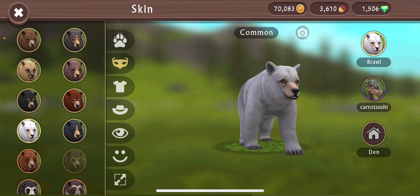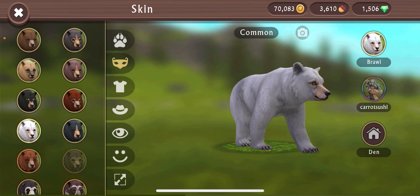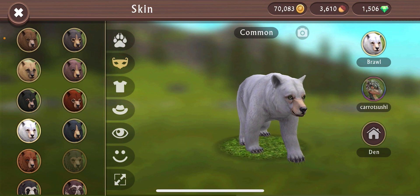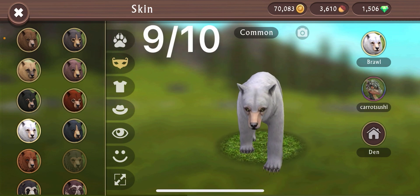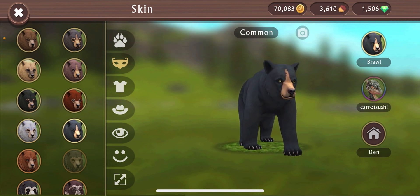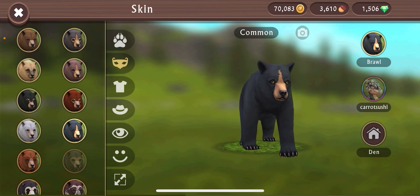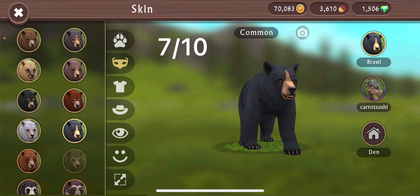And then the spirit bear. Spirit bears are really cool in real life — if you don't know what that is, Google it, you won't be disappointed. This one is 9 out of 10, pretty solid. And to wrap it up, here is the black version of that — it's okay, 7 out of 10. And that wraps it up for the bear.